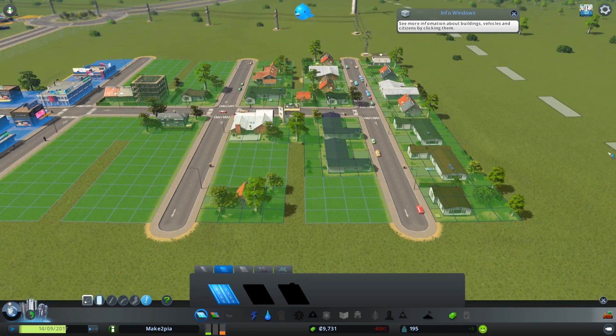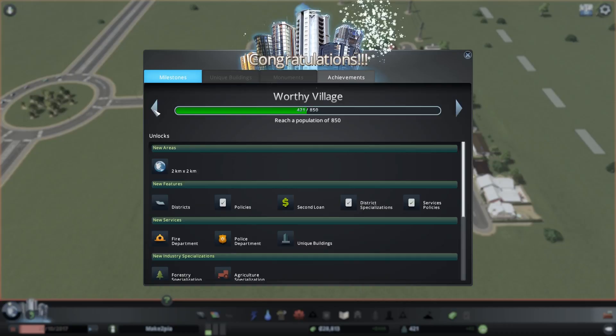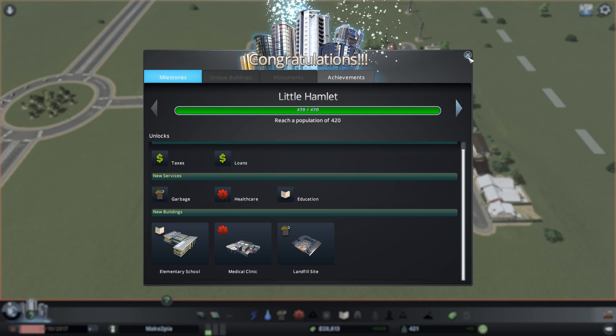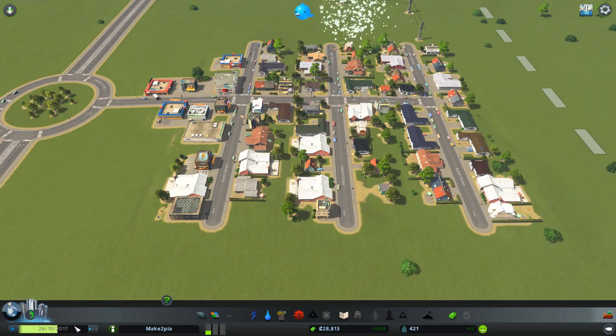I've now hit my first milestone — population of 420, Little Hamlet. So I can now have education, garbage, healthcare. I can build the particular buildings that come along with that. And I got a little boost of some currency. So that's going to be helpful. And now you're also making profit all the time as well.